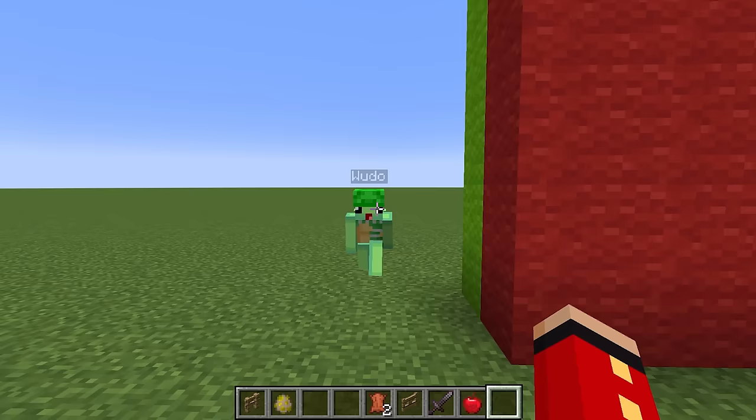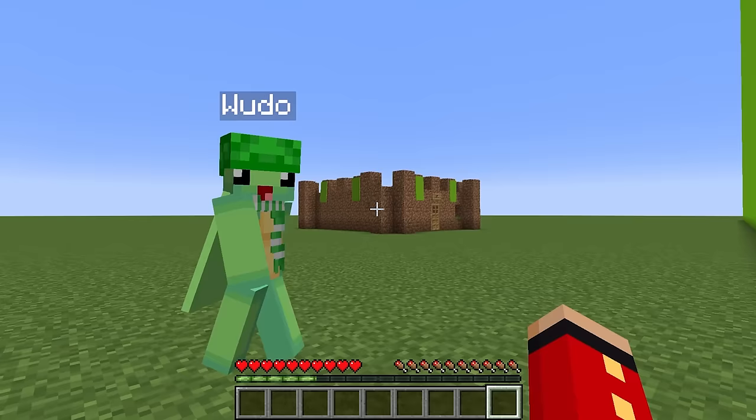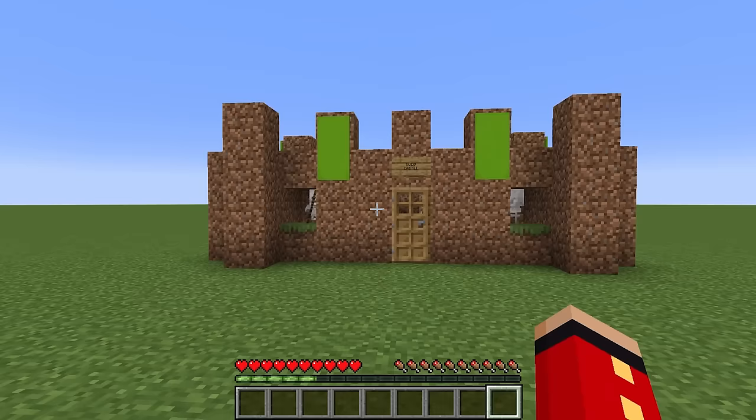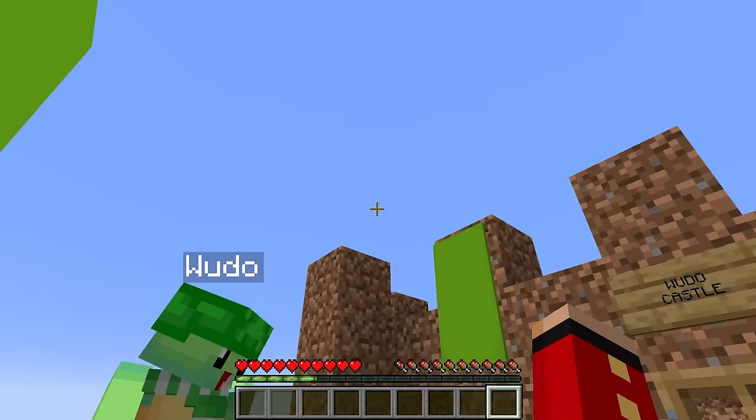Wudo, whose build do you want to see first? Let's take a look at mine first. Welcome to the amazing Wudo castle! This is supposed to be a castle, Wudo — are you serious? I mean, don't you see how crazy it is? Just come over here. Watch out for the guard — whoa! You have guards, that is sick. I have some knights, Mongo, ready to attack.